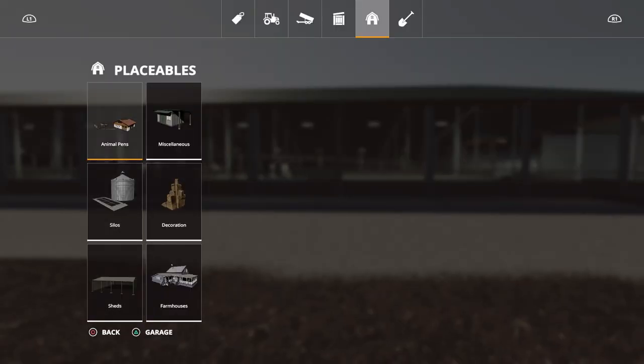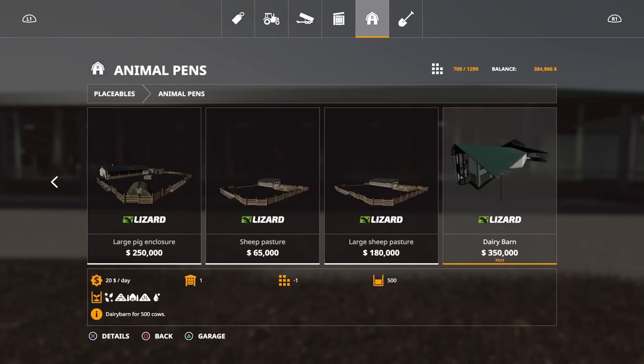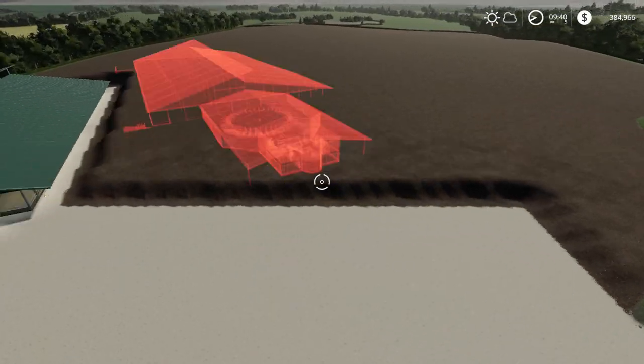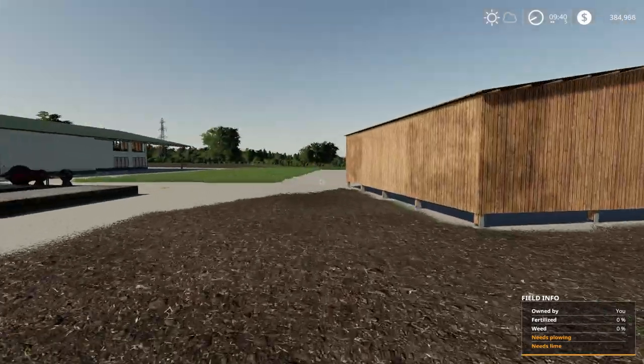You can find the Dairy Barn under Animal Pens at the very end — $350,000. Look how big of an area that is. You're going to need a pretty big flat area to place it. That is the placeables for today.